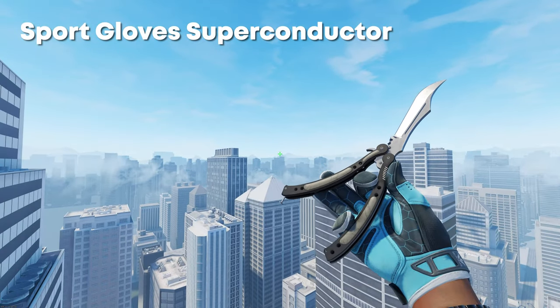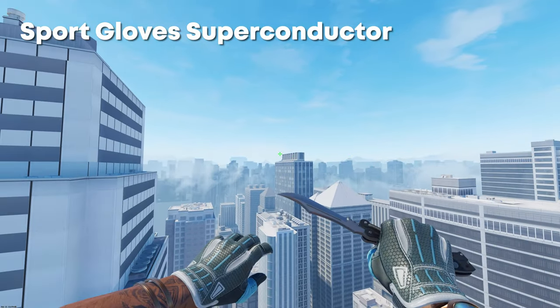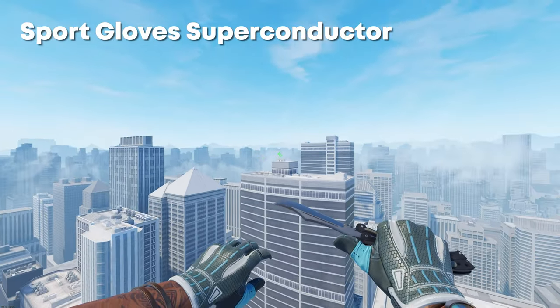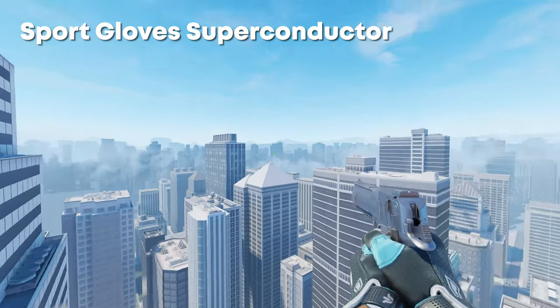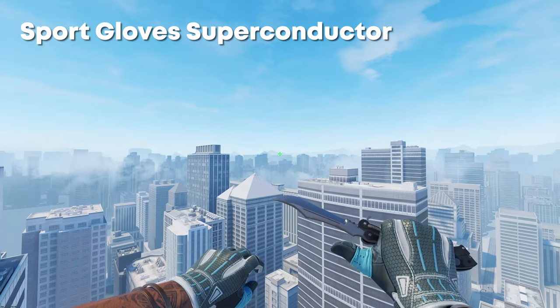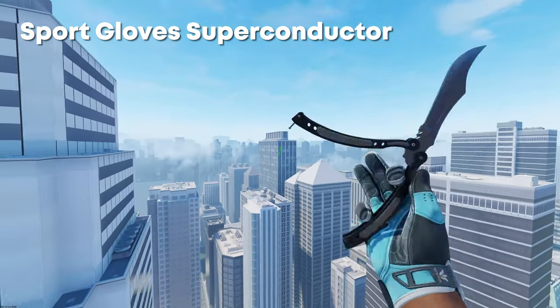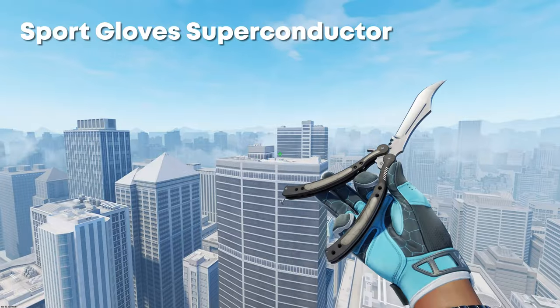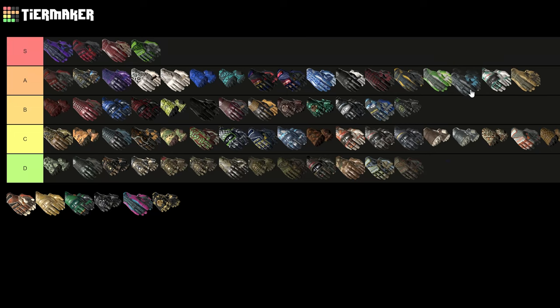Next up we have the Sports Gloves Superconductor. The bottom side of these looks really nice, but the top side — I feel like these are just a bit too boring. They are very clean, and if you have a Vulcan then of course these go really well with it. But as gloves they could be better. They're still one of the best pairs of gloves in the game I'd say, but considering we now have a lot of new gloves with different colors and patterns, these have definitely been downgraded. I'd probably put these at the bottom of A still because they're really nice, but there's just better gloves out now.